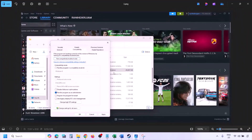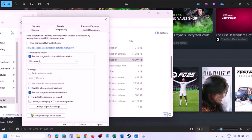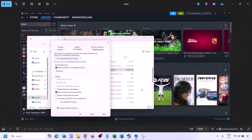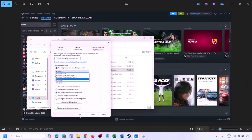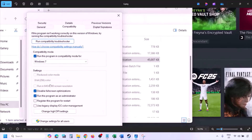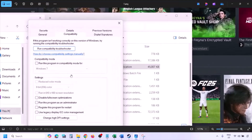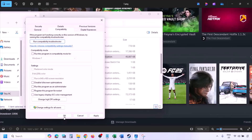Still not working, put a check on the compatibility mode box and select Windows 8 from the dropdown, hit Apply, click OK, launch the game and check. Still not working, select Windows 7, apply, and check. Still not working, put a check on 'Disable full screen optimization', apply, launch and check. If none of these work, uncheck all the boxes, hit Apply, click OK, and follow the next step.